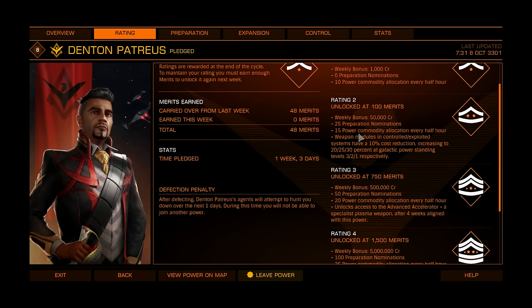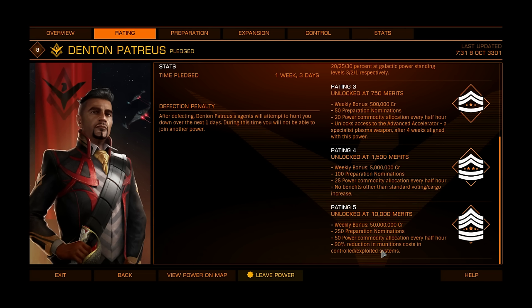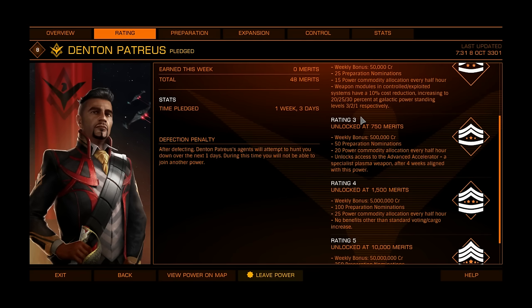Rating 2, 3, 4, 5. At rating 5 you will have a 90% reduction in munition costs in controlled and exploited systems, 50 power commodities every half an hour, 250 preparation eliminations, and a weekly bonus of 50 million. The weapon unlock is the advanced accelerator — it's a plasma weapon — available after 4 weeks aligned. You don't need to be rating 3 all 4 weeks; you just need to be at rating 3 when you are 4 weeks aligned with this power.